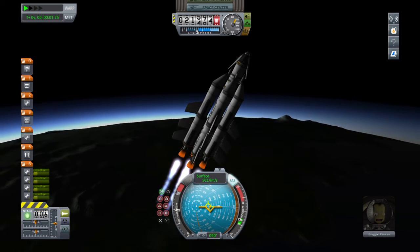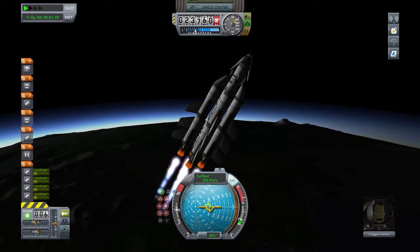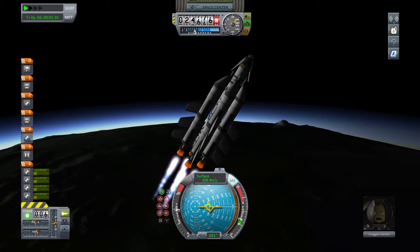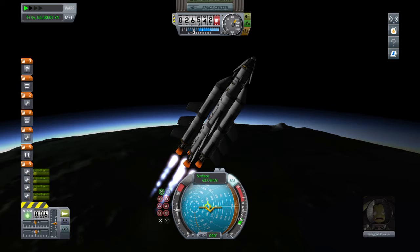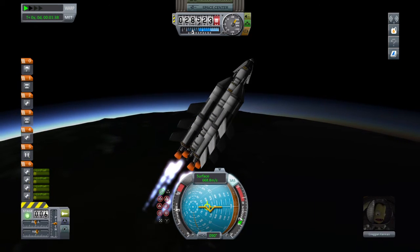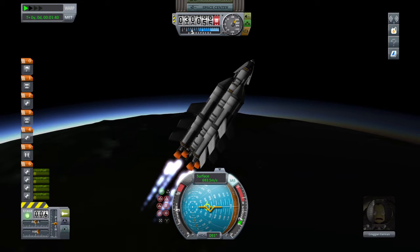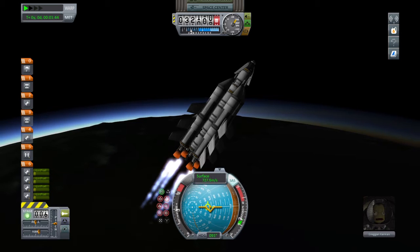Pretty much this normal orbit procedure, not much to talk about here. Make sure you're on a perfect equatorial orbit so that it'll be a lot easier to get to the moon, because the moon's on a perfect equatorial orbit as well — there's no inclination. Our real moon has some inclination, and I'd argue against there being a moon with a perfect orbit, but this is a game, so we'll forgive.